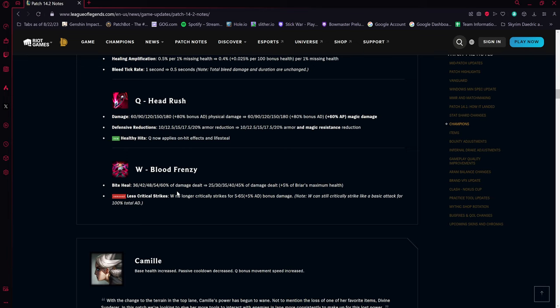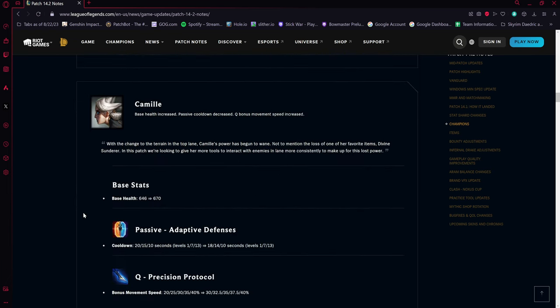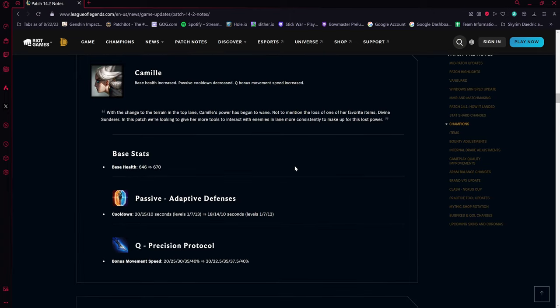Briar's W Blood Frenzy bite heal is going from 36–60 percent of damage dealt down to 25–45 percent of damage dealt, but they're adding five plus five percent of Briar's maximum health — so building bruiser or health will keep her healing decent. They also removed the bonus critical strike damage on W; it can still crit like a basic attack for 100 percent total AD, but it won't do crazy crit bonus damage anymore.